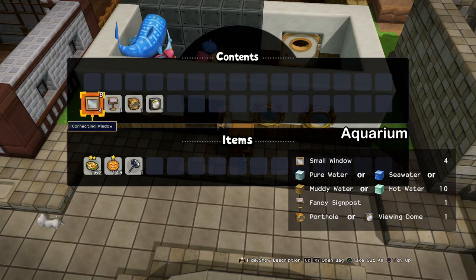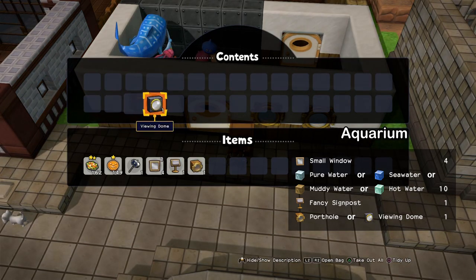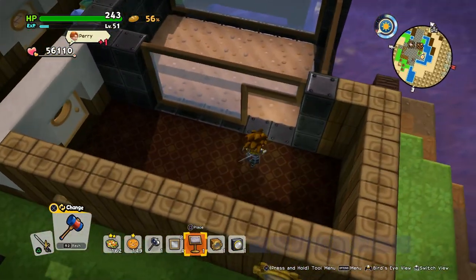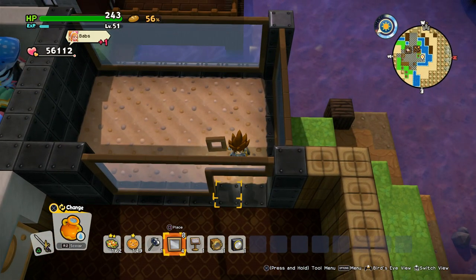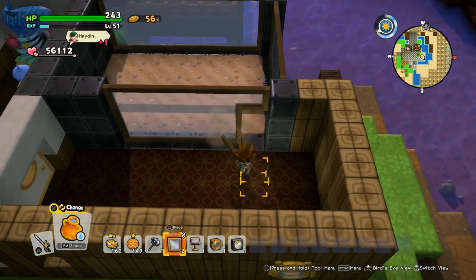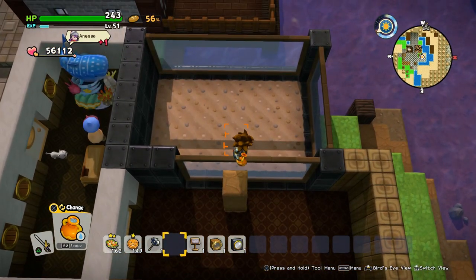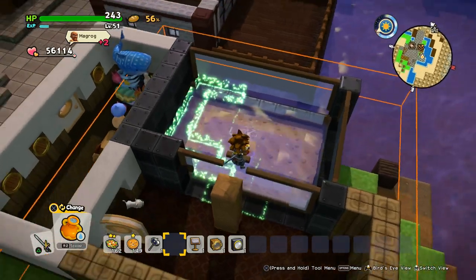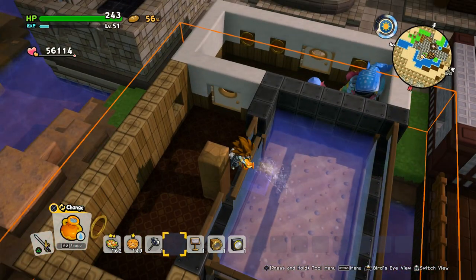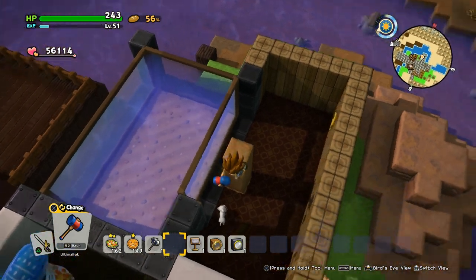For the aquarium you will need at least four connecting windows, then a fancy signpost, and a porthole or a viewing dome — it's either this or that. We'll close it off first, then we need some blocks to pour water in. And there you got a set — a fish tank — which you need for this combination. This is a fish tank.